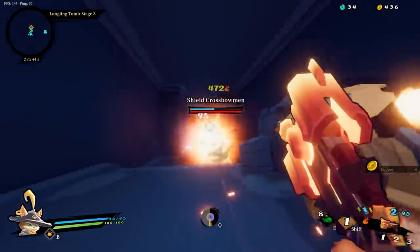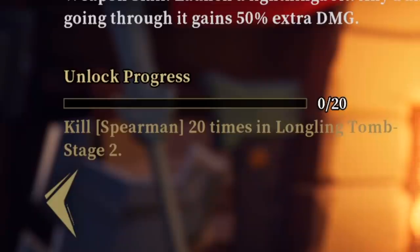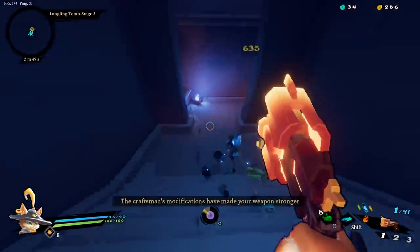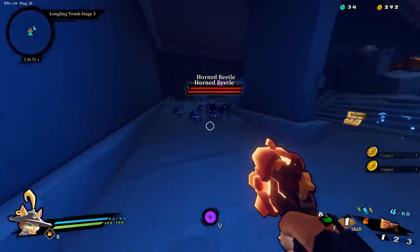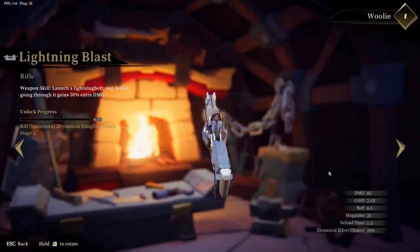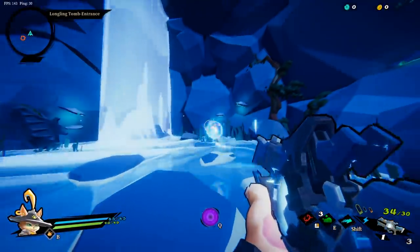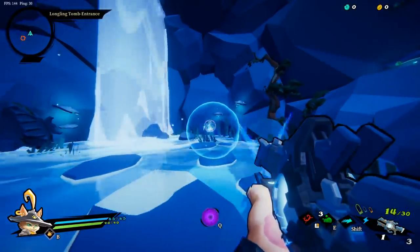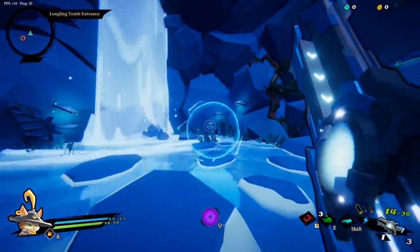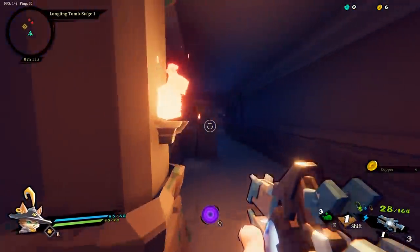For the last two weapons we have the Lightning Blast and Prism, both of which are locked behind some rather trivial tasks — killing 20 spearmen and poison grenadiers respectively. You'll get both within your first handful of runs if not your very first, so they're basically starting weapons too. The Lightning Blast is a rifle that deals lightning damage and fires akin to your standard sci-fi plasma rifle, consuming normal ammo. It also has an extra ability that shoots a small sphere out and allows any of your shots — including from different weapons — to pass through and gain 50% bonus damage.